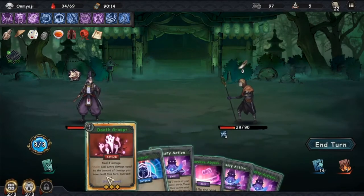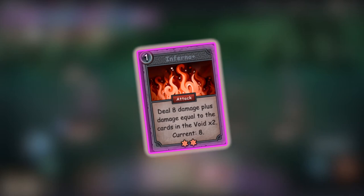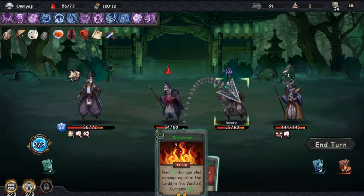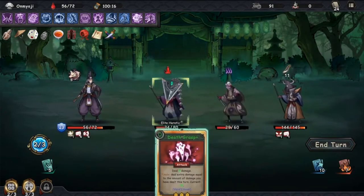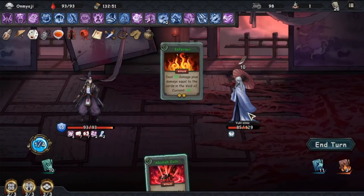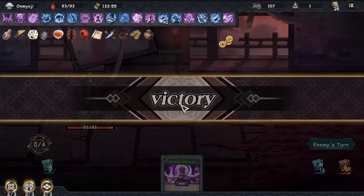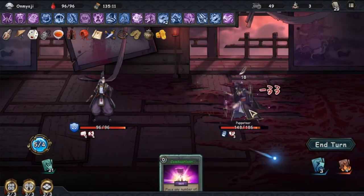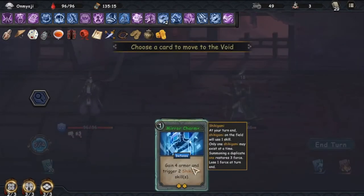The other card which is extremely useful is Inferno. Inferno will deal damage of 6 plus the number of cards you have in the void. However, the upgraded version will deal 8 damage plus 2 times the number of cards in your void stack. Couple that with Strength once your void stack has built up, and you will be easily dealing over 30 damage every time you play this card. And remember how Hasty Action's upgrade puts more cards into the void? This is how it synergizes with Inferno — build up your void stack with Hasty Action, and then unleash it with Inferno.